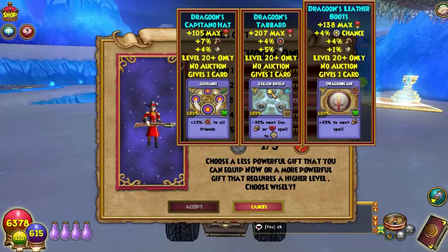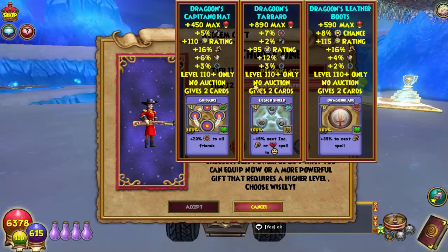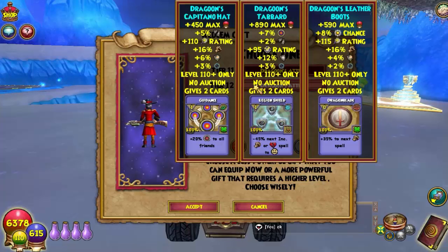And then we have the Dragon's Attire. We're going to accept it for level 110, which is Tier 12. At level 110, the Dragon Nose Captain's Hat comes with 450 max health, 5% armor piercing, 110% critical rating, 16% damage, 6% stun block, 3% grand shadow chance, and 2 cards: Guidance plus 20% accuracy to all friends. The Dragon Charmer robe is 890 max health, 7% accuracy, 2% armor piercing, 12% resistance, and 3% grand shadow chance.